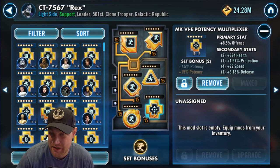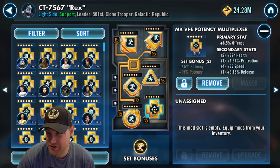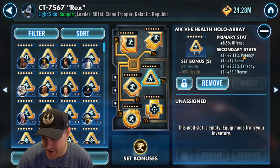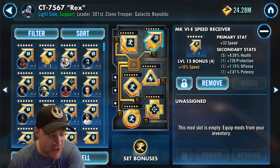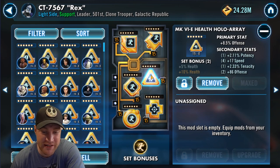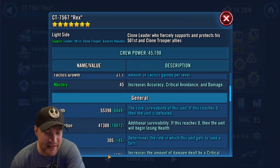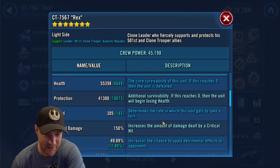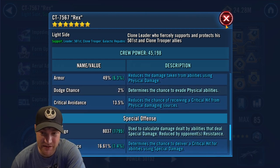I have offense in the cross — you could also put tenacity there. I have offense in the triangle as well because I want people to do damage, and good speed in the secondaries: 22 speed, 17 speed. I also have speed in the primary of the arrow. So put a speed set and then determine what you want in the other slots. Rex is at a speed of 305 — there are faster Rexes out there — but he does decent physical and special offense.